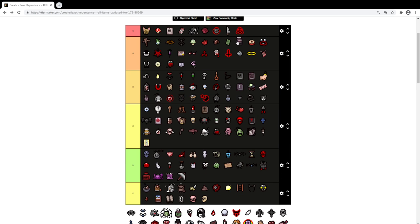I'm going to say A range for Ipecac — I was about to say S but A range because it's a huge damage up with explosive damage. But there's a slight tears down I think, and the downside is it causes explosive damage so you can hurt yourself. You can offset that by getting Brimstone to make things safer, but then if you get something like Loki's Horns it's going to make things complicated.